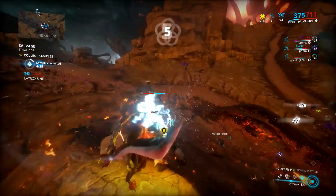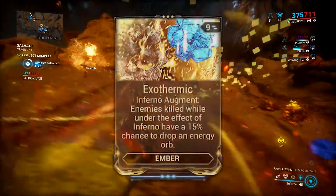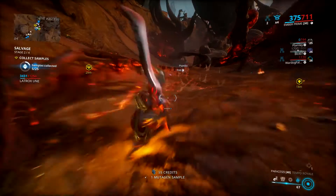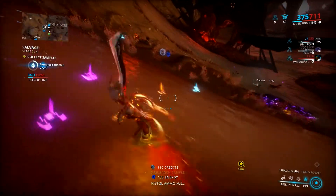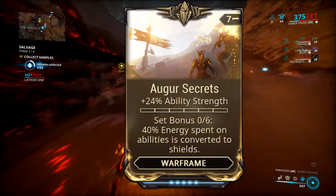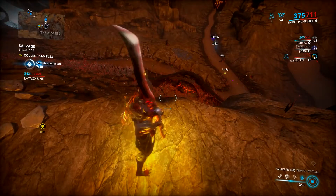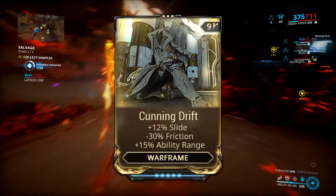One thing I will say to you all: I do recommend adding the Augment mod for her fourth ability if you want to add energy gain when using it, because managing energy is a pain in the ass, especially when you're using the second ability — so you can sort of have your own little Arcane Energize. If you want a recommendation for what to swap it out for, I'd recommend swapping out Auger Secrets if, and I mean if, you are willing to add an Exilus adapter to her. You can just add Power Drift to make it about a 9% decrease in ability strength, which isn't that bad. Or you could even add the ability range one — I'll put it on screen now because I can't remember the name off by heart.